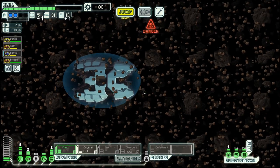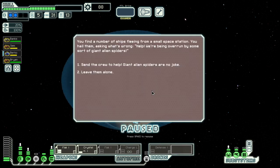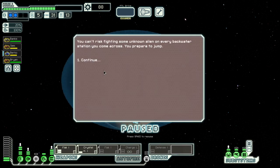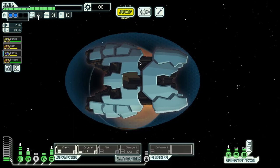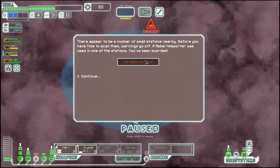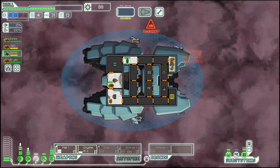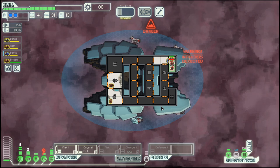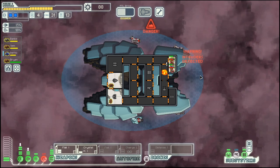We need the fuel, so we accept. Then we go to this distress beacon up here, where we will not engage the alien spiders but instead head into this nebula, where we will find intruders to contend with. Let's fight them one on one so it's fair.